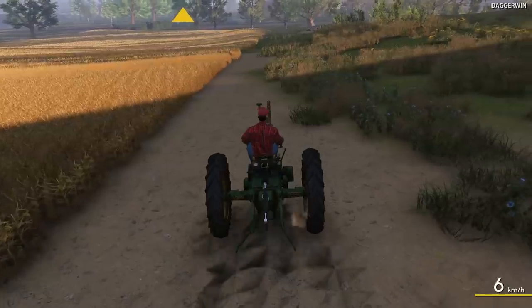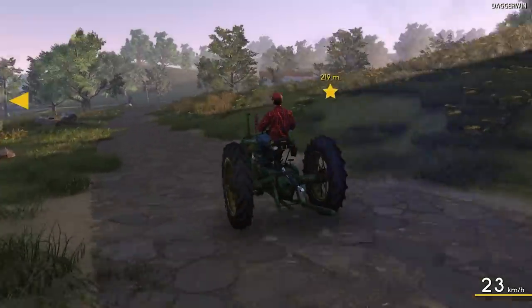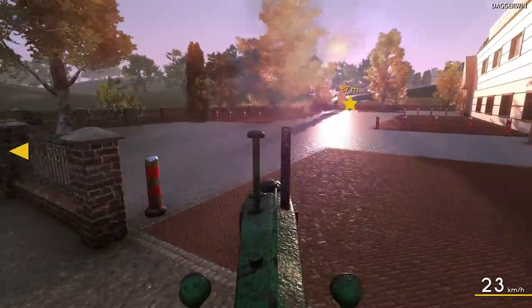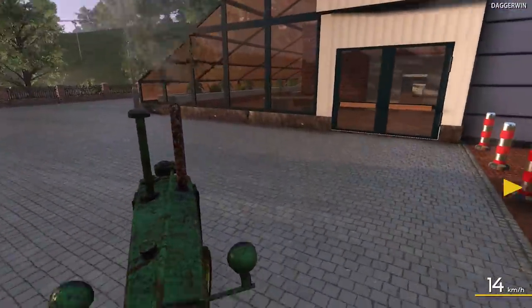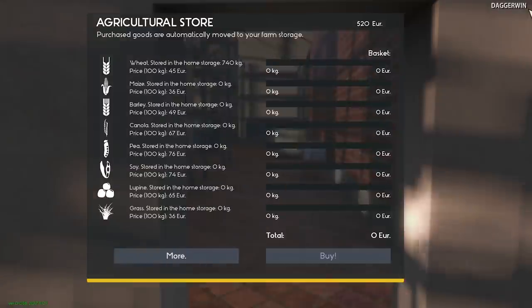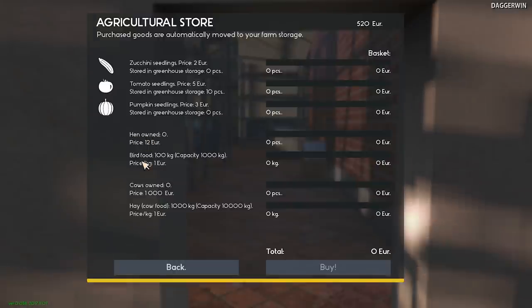Right, we'll get back on the John Deere - I'm obsessed with right-clicking now, I want to see all the information about stuff. But this is the store over here and hopefully you're going to be quite impressed with the diversity. So in here we've got everything which is available to us, mostly seed. But also you can buy hens from here, you can buy cow food which is in the form of hay, and also some chicken food. So we've got wheat, maize, barley, canola, peas, soy, lupine, grass, zucchini - which I think is like a courgette - tomatoes, pumpkins. Then you can buy hens, the bird food, cows, and also the hay for the cows.